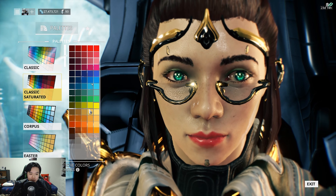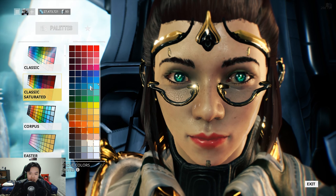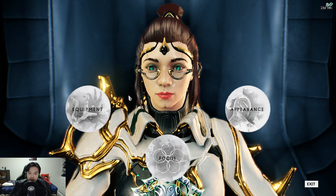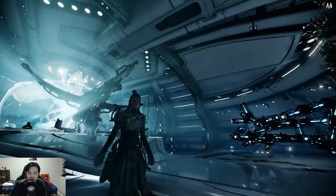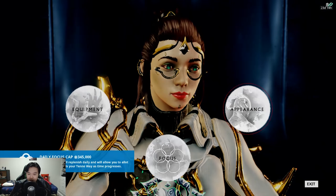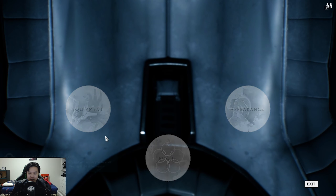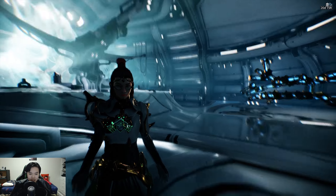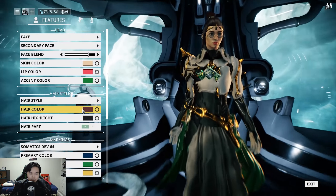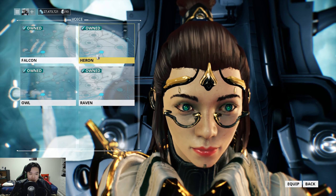For eyes, inner eye color is saturated palette green. Outer eye color is saturated palette teal-cyan — not the light cyan, the slightly darker one. Eye glow is bright green in the saturated palette. Eye glow doesn't mean much in the light, but when you step into darkness your eyes actually glow green. You can go black eye glow for a 'hey kiddo' effect, or full white eye glow — but I found that too distracting so I stuck to green.